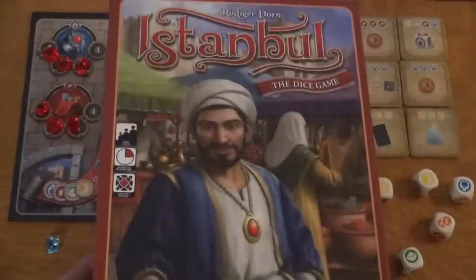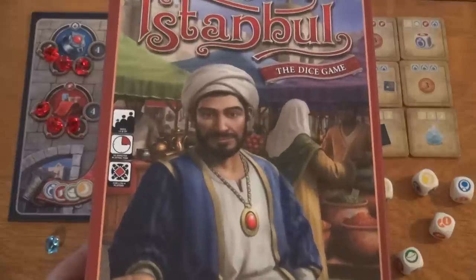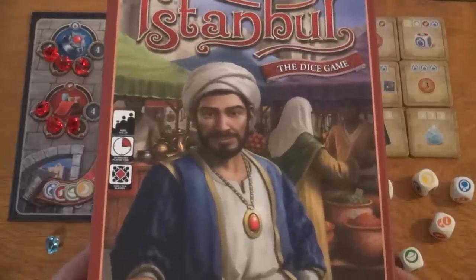Hey everybody! Today Rado runs down Istanbul the Dice Game, which is a dice rolling and goods conversion game where two to four players race to collect rubies faster than anyone else in the bazaar of Istanbul.